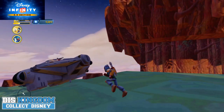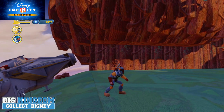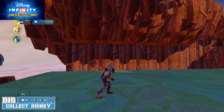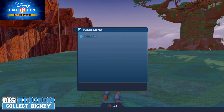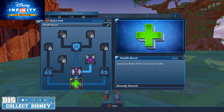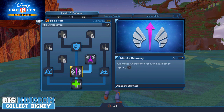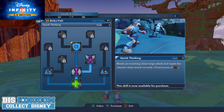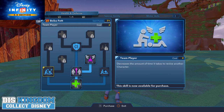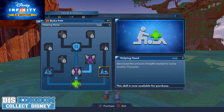I have him fully leveled up but I don't have his skill tree done yet, so let's jump into that straight away. Going into the skill tree, we have some health boosts on the first one, a mid-air recovery, and Take to the Sky which allows him to fly in the toy box — though he can't fly in the play sets. We also have Quick Thinking which allows him to block a range of attacks, some team players, health options, and helping hands.